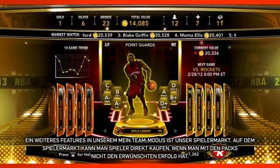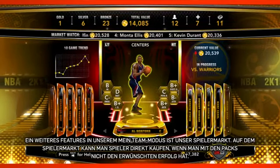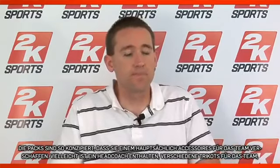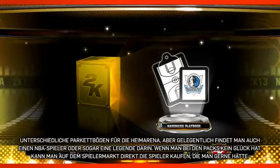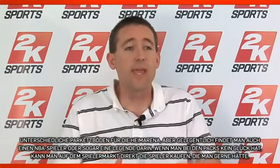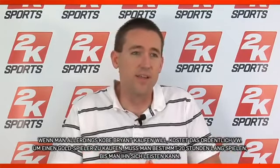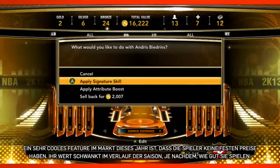Another feature within My Team mode is our player market. This is the place where you can directly go and purchase players if you're not getting the success rate you want from the packs. The packs are designed to mostly give you accessories — you're going to be pulling head coaches, different uniforms your team can wear, different court floors you can play on at your home court. But occasionally you'll get an NBA player or a legend player. So if you're not feeling lucky with those, you can go directly to the market and purchase the players you want. If you want to buy Kobe Bryant, it's going to cost you a lot of VC — probably 20-plus hours of gameplay just to buy a gold-tier player.